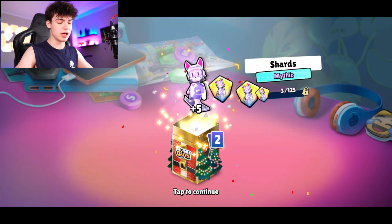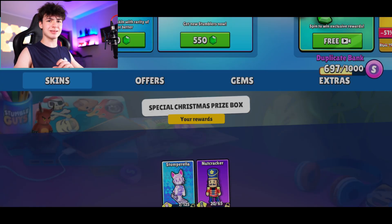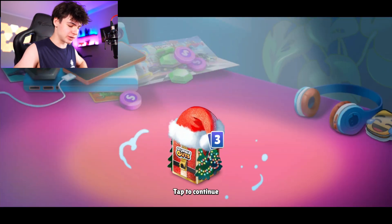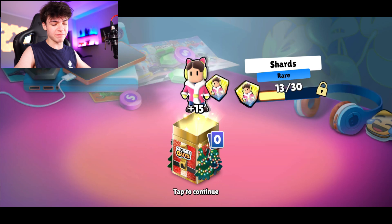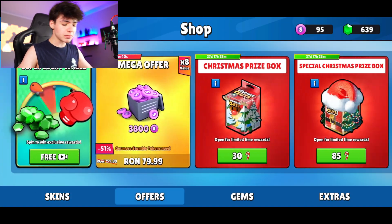Is that the special prize box? It's not that great to be honest. Let's claim it again and see what we get — it's basically guaranteed to get shards for the nutcracker skin. That's like 20 shards, not bad. Let's get one more of these because we have 85 candy canes which is perfect. Come on, please be good — this is decent, and again nice one. We have this skin and we're close to getting it.